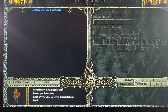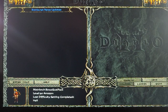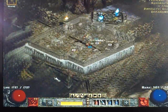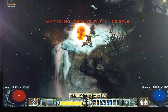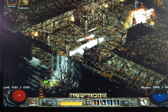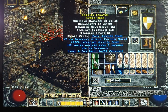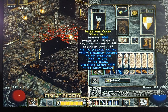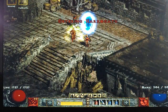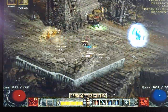Let's do a couple more Pindleskin runs and then make a cow game. This is one of the fastest cow running characters you're gonna get. I prefer to throw my decoy down at the door, throw the Valkyrie down on Pindleskin, and two or three jabs and stuff is dead.